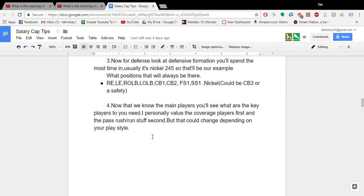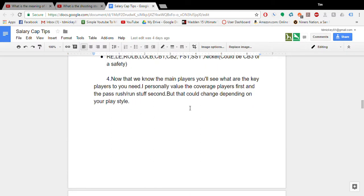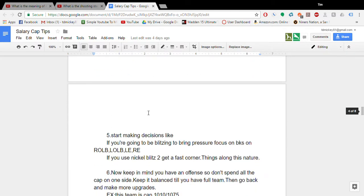Now that you know the main players, look at the key players you need. If you're going to run a blitzing style out of nickel 2-4-5, you actually don't need pass rush abilities on your outside linebackers. Since you're going to be blitzing to bring pressure, you want more block-shed and run-stuffing type players at those spots — that way you have better run defense while still getting pressure through blitzes.